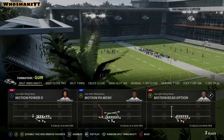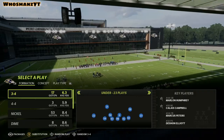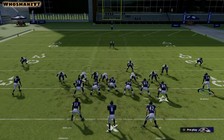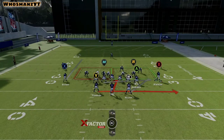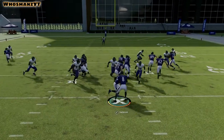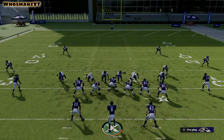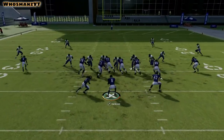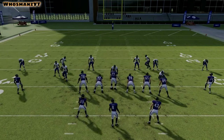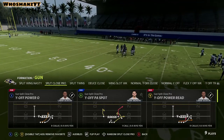They also have a read option with that too. Split Close Pro is really good. The Y Off Power Read is nice because it gives you a different look on these read options. Basically, if the read guy stays home and doesn't rush at you, you hold it - instead of the running back going up the middle, it's Lamar Jackson. If he comes at you, hand it off to your running back and follow your blocks. It's nice to sprinkle in every so often - nobody really expects you to run up the middle with your quarterback.